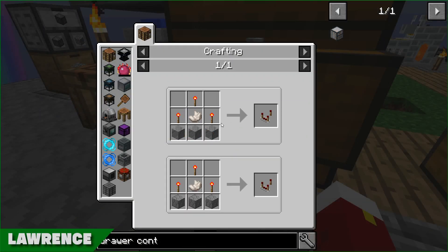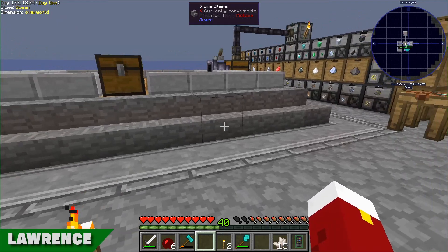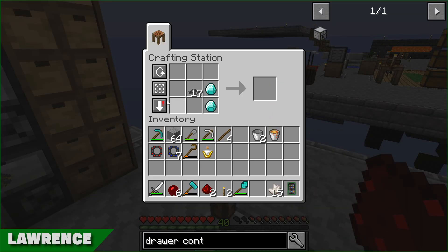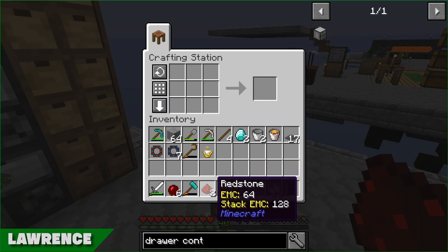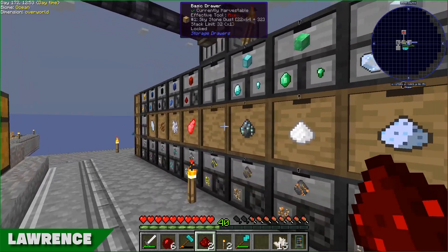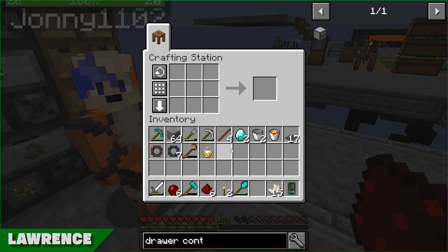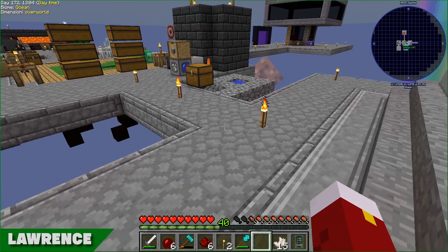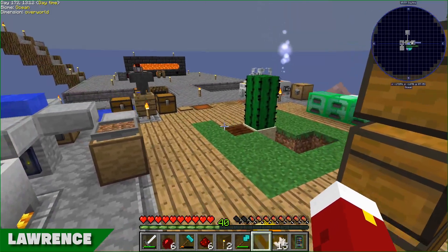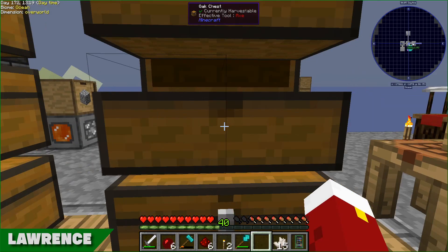I need some redstone and some sticks and just some normal stone to make two comparators. We've got redstone over here - don't have a huge amount of it, but it will do. I'm going to need far more redstone than that, I need six. Just so you know, we used to have more redstone, but somebody managed to throw the drawer off the edge with all the redstone in it - because somebody didn't put anything behind the drawers when they put them down. It's your fault. But we have started getting some redstone again now.